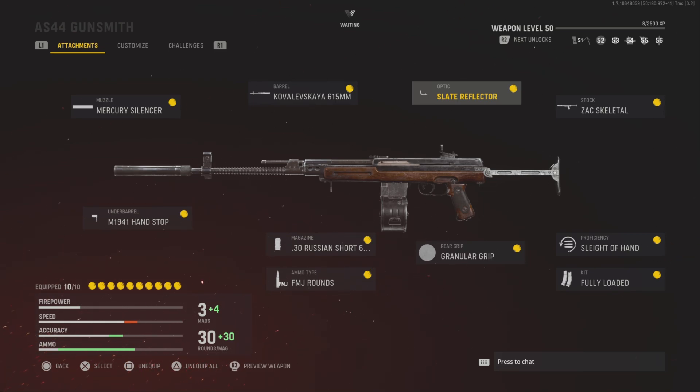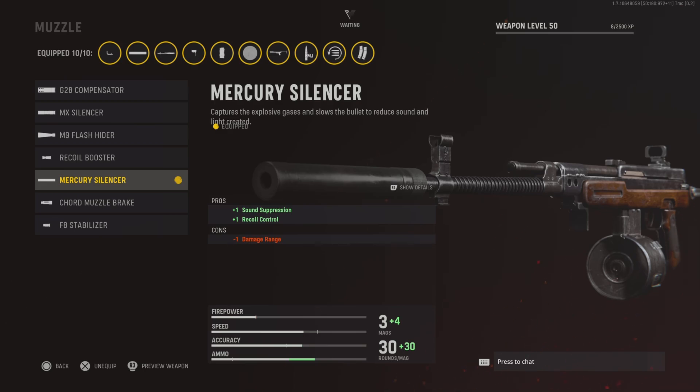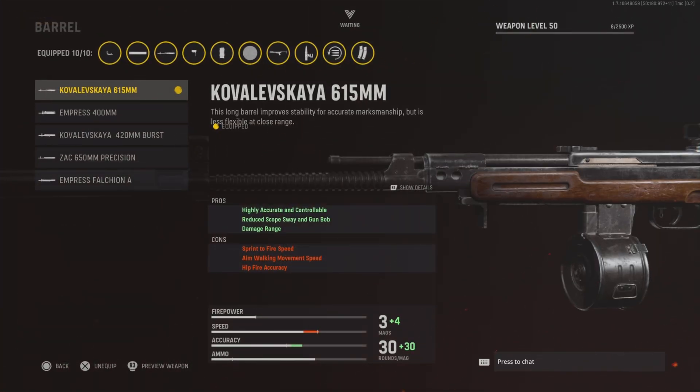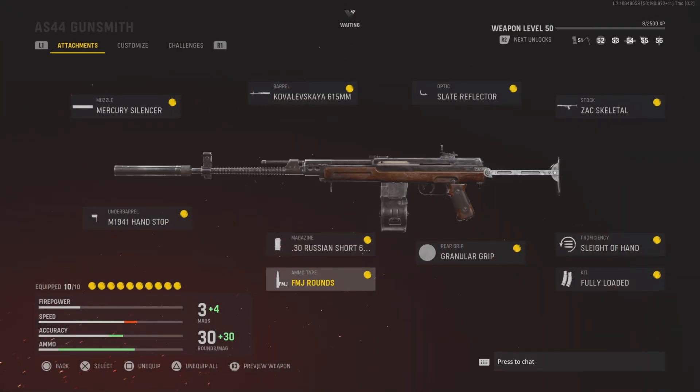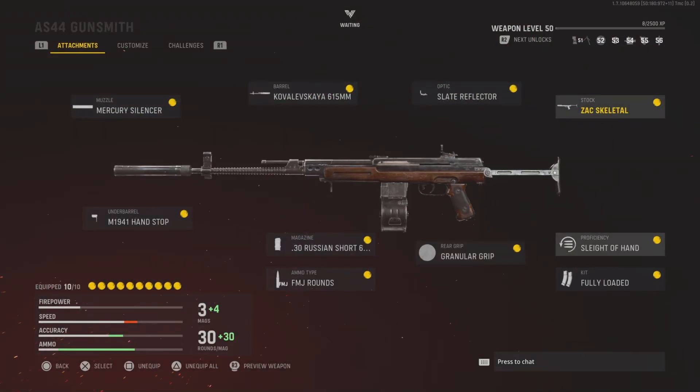Finally on the list we have the AS44. In my opinion, this is definitely one of the most underrated assault rifles in the game. I absolutely love this — it's got an incredibly fast fire rate and it feels really good. It does have a little bit of recoil, but once you get used to controlling it, it honestly feels amazing. I dropped like 170 kills the other day on Shipment with this thing. We've got the mercury silencer, the hand stop for recoil control, the barrel for recoil control as well, FMJ rounds, 60 round mags, the slate reflector or any other sight of your choice, the granular grip for accuracy and mobility, and the stock for mobility. Sleight of hand to reload faster and fully loaded for max starting ammo.